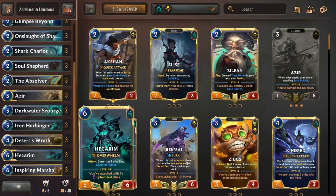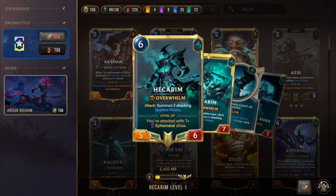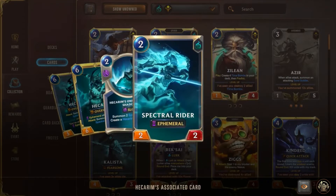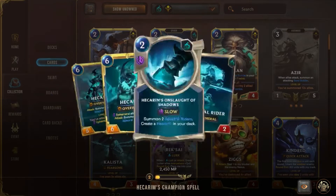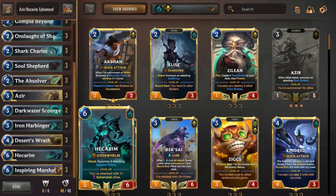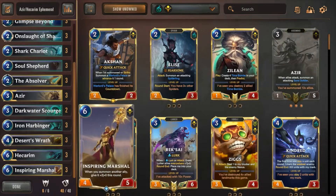Jumping up to the six mana mark, three copies of Hecarim — the primary win condition of the deck. If he comes down and flips, you're very likely to just win the game off the back of that because of how big your board is going to be. He comes with two guys for free when he swings, which basically threatens lethal on an open board by himself if he's flipped. And three copies of Inspiring Marshal — your ephemeral units are getting summoned and used that turn, so you're never wasting Inspiring Marshal's value. Being able to make them even bigger on top of a Hecarim swing is really fun.